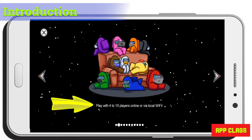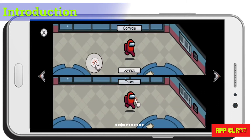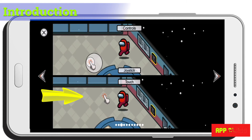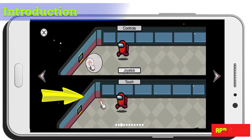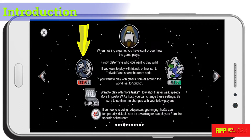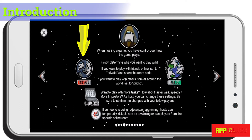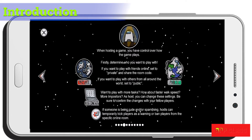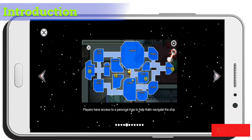You can play online with 4 to 10 players. By default you can move around by joystick, or alternatively change the setting to touch mode. You can enter into assignments by clicking the Use button. You can either have private mode, where only your friends can join, or public mode.